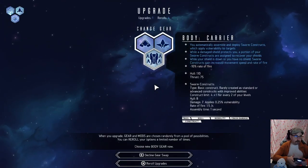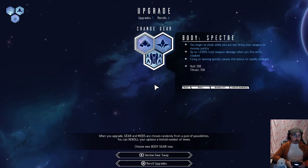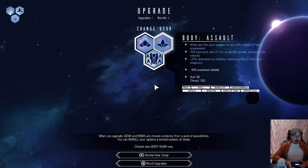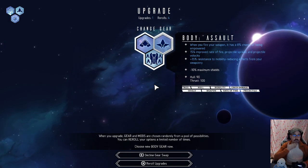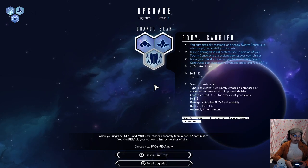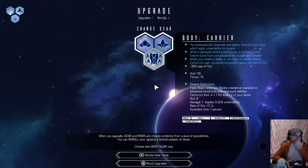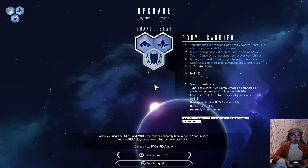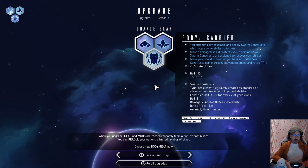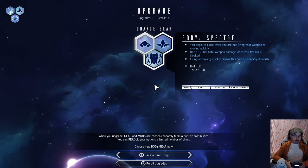Let's try Halo — that makes sense with our weapon already wanting us to get relatively close to the enemy, although this effect radius is a bit smaller than I'd have liked. I definitely want shield effect radius with this thing. Spectre lets you cloak while not firing or moving quickly. Carrier automatically assembles and deploys swarm constructs which apply vulnerability to targets while a damaged shield protects you. Reduces our rate of fire though. I want to try Carrier — maybe we can build around the shields.